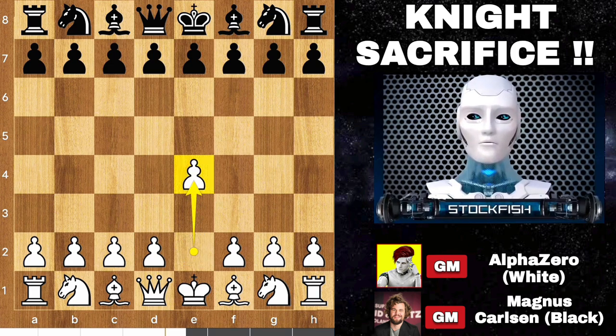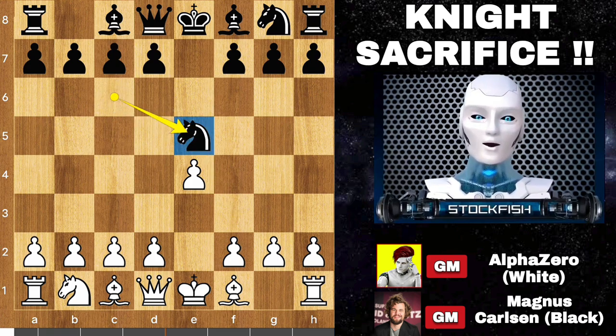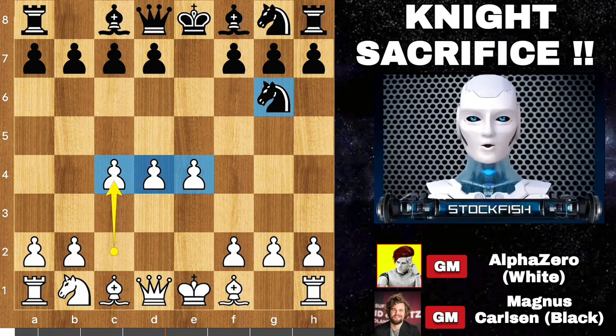AlphaZero started with e4, we have e5, knight goes to f3, knight on c6. Here AlphaZero sacrificed his knight by capturing a pawn — I think he didn't see that the knight was guarding the pawn! AlphaZero then grabbed the center with d4, knight back to g6, and played c4, grabbing the center and controlling more space because AlphaZero left his knight.